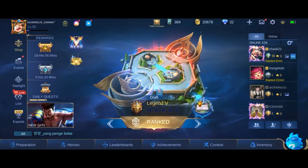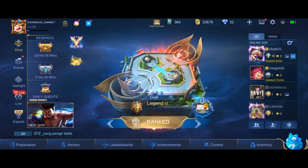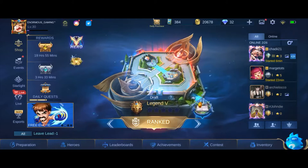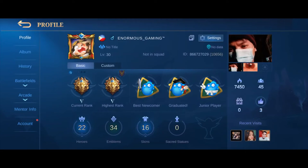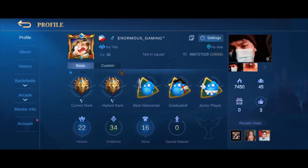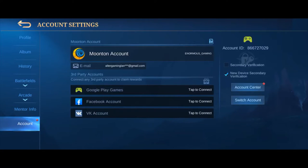Bago ko ituro sa inyo kung paano magkaroon ng advanced server, papakita ko muna sa inyo na wala akong advanced server. Click ko lang yung profile ko. Pag-click ko ng profile ko, ito yung lalabas. Kung nakikita nyo yung account dito sa pinakababa ng left side, yung may nakapula na mark. Pag-click ko yan, ang nakalagay dito sa right side is account center, switch account. Kapag meron kang advanced server, nakalagay dyan na pangatlo is switch server. Since wala akong advanced server, wala siyang nakalagay na switch server. Pinapakita ko lang sa inyo guys na wala pa akong advanced server.